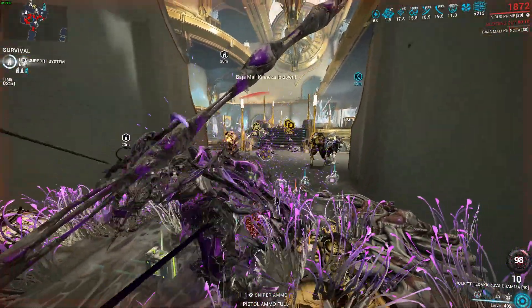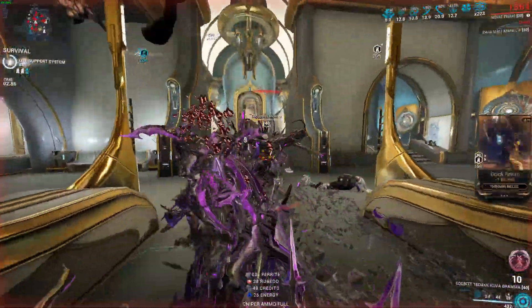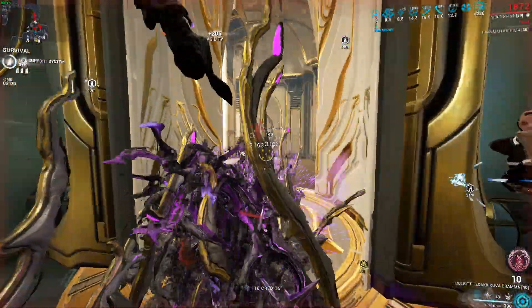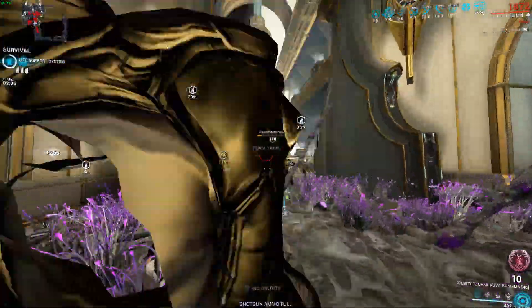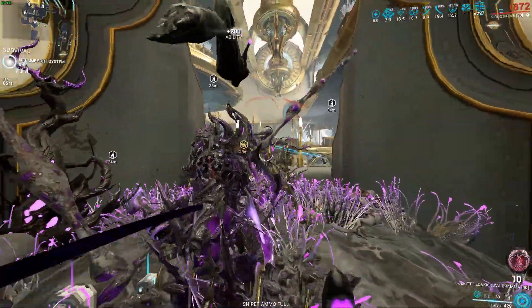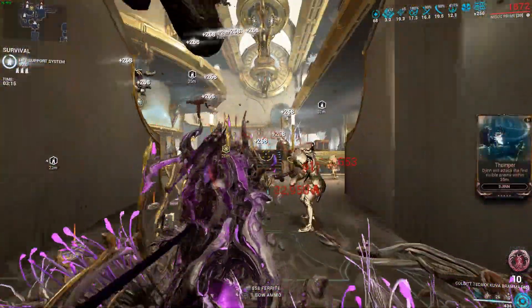If we count in the Molt Augmented with 60% power strength at maximum stacks, we have a 439% critical chance. So basically, even if you were to put a non-critical weapon — for example, the Proboscis Cernos — it is basically going to crit every single time. I love this build.